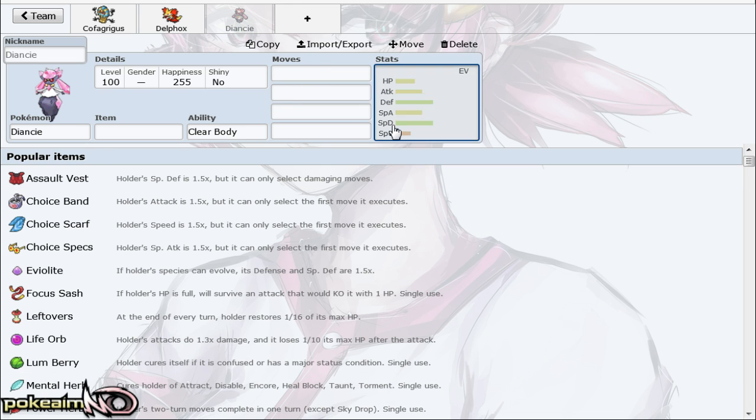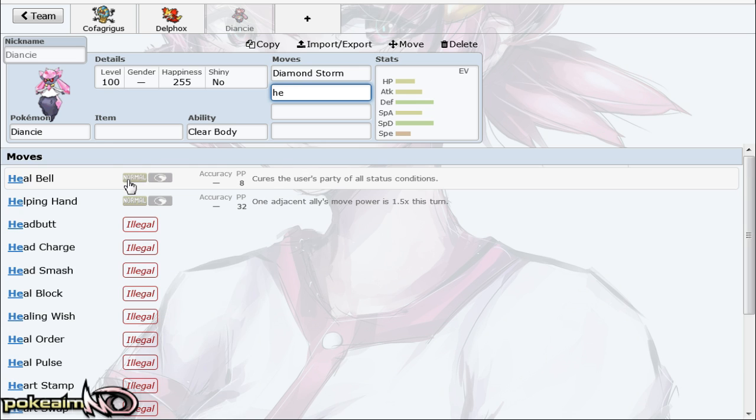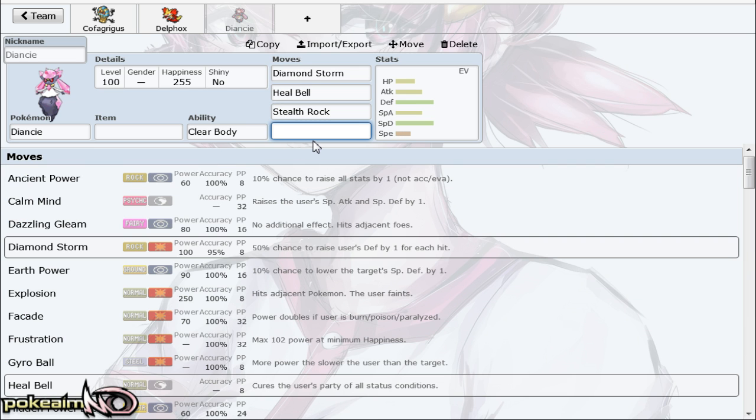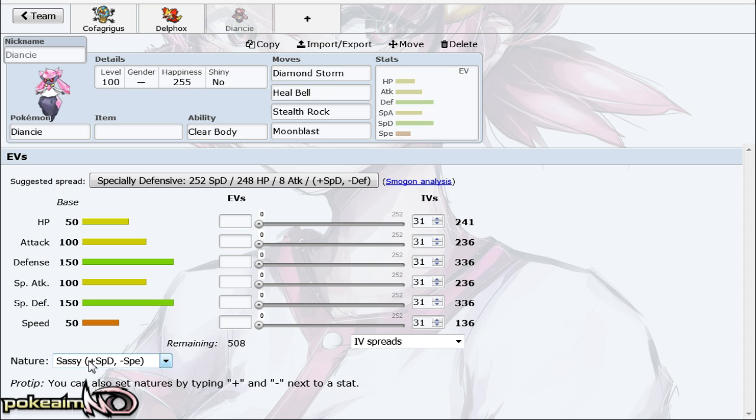Next Pokémon is Diancie. This is probably one of the best Pokémon in the tier right now. Diancie is definitely a top three support Pokémon — it's got Stealth Rock and Heal Bell, and some sets even run Toxic now that Mega Sceptile is gone to deal with the bulky water types that want to switch into it.